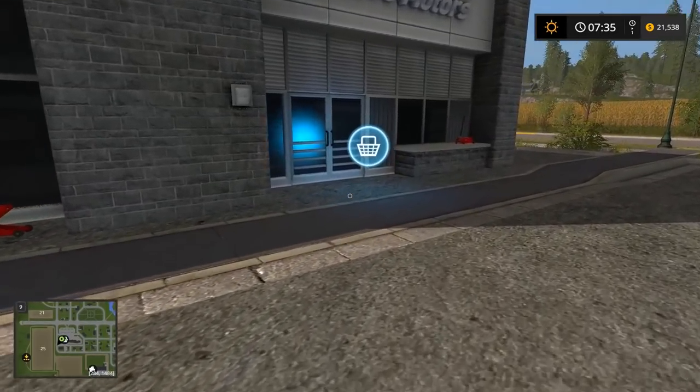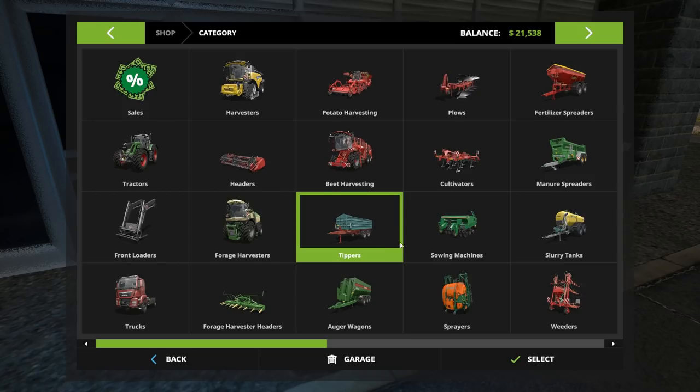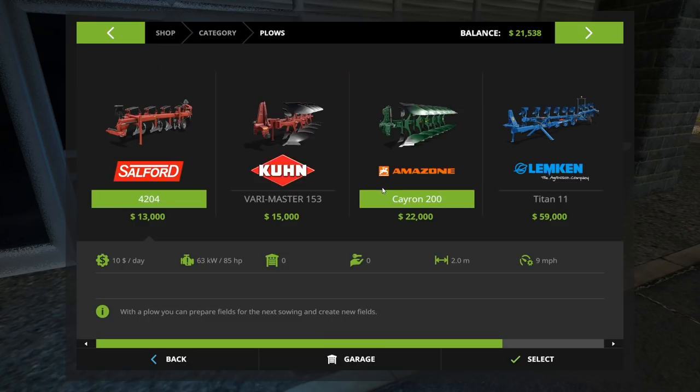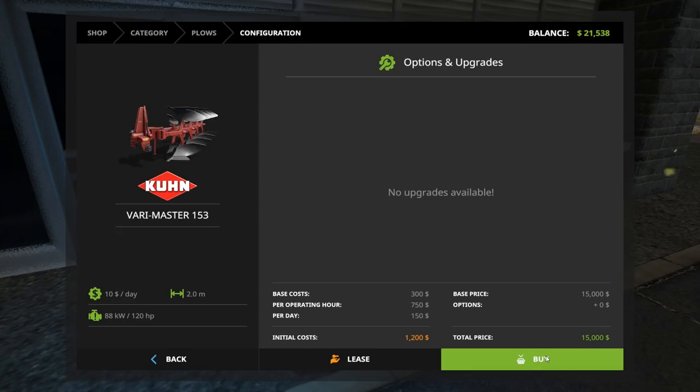We've arrived at Morgan's Massive Motors. We're going to talk to our sales guy and rent a plow. You don't have to buy the plow, but I'd recommend at least renting it. This smaller one isn't reversible so you have to go in laps. This guy works like a modern plow. The bigger ones are probably too heavy for your current tractor — this one's a good fit, so let's select this one.